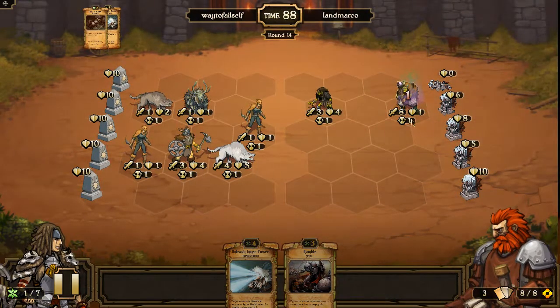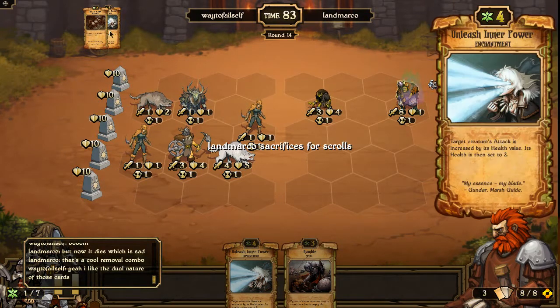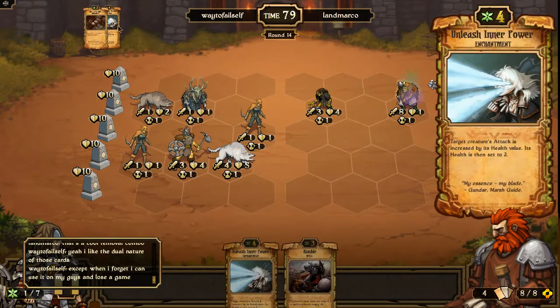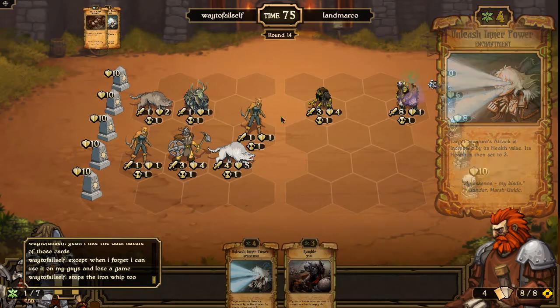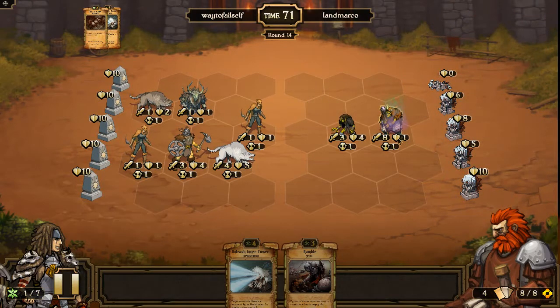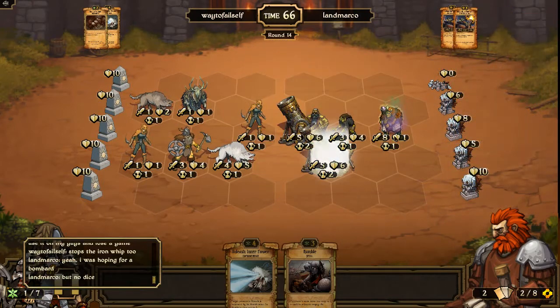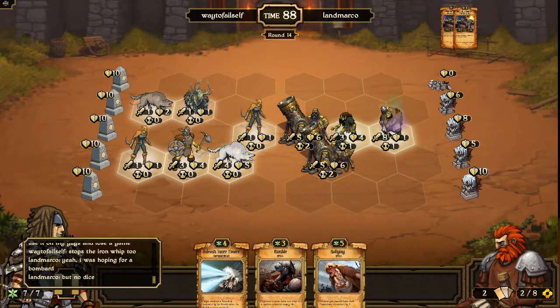Pretty much, if he wants to buff this guy, if he Iron Whips him, he's going to die. That's a cool removal combo — it does take 6 growth, so that's where Unleash Inner Power can be valuable. It is really expensive, but you can take out all kinds of things. If he Iron Whips this guy, there are cards he can play that will get him to attack, but he can kill him too if he tries to haste him. So this guy's not going to do anything.